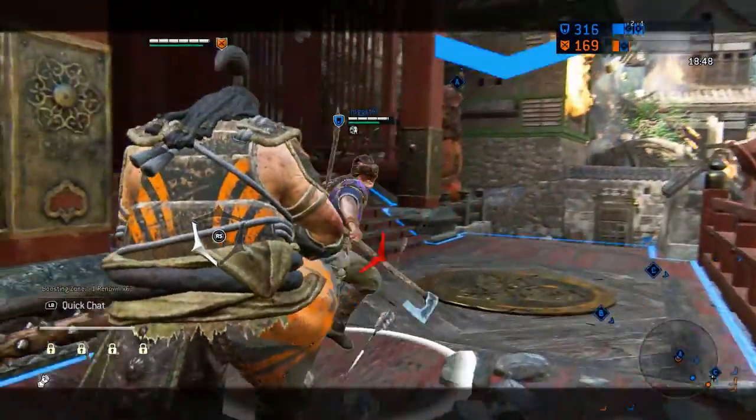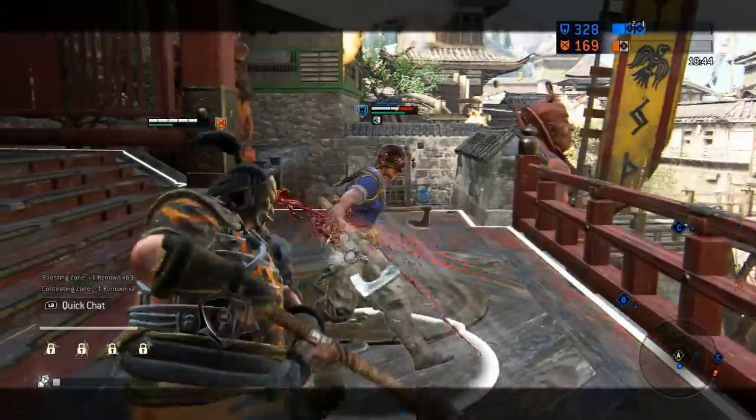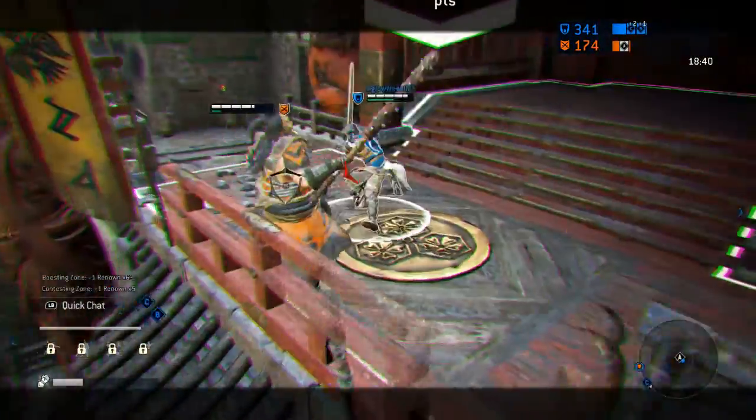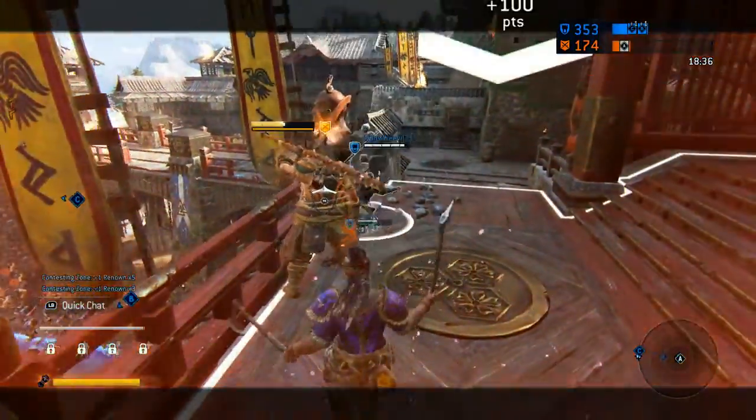Hard to Kill is great for holding up enemies for longer. As your health gets lower, your damage reduction increases, making it harder and harder for your enemy to kill you. This will bide you time, preventing them from taking your objective and allowing for a friendly to come along and help you in the fight.